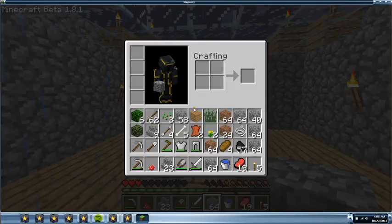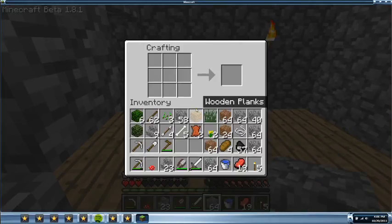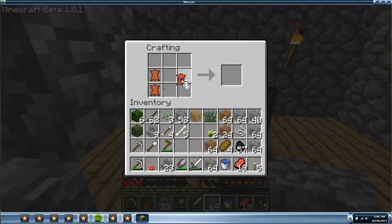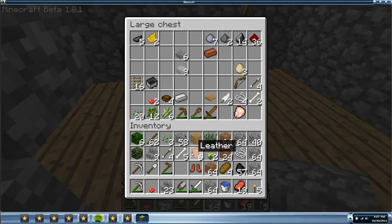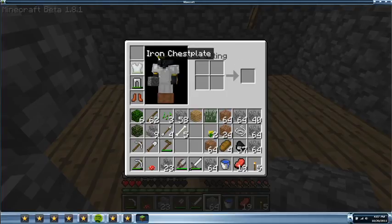Did I get more sand? I should have gotten more sand. I lost my boots, but I got enough. I'm gonna make my boots and then the leggings — or I don't have enough for that. I'm just gonna put that right back in there and put those on. I'm pretty stylish — I look kind of like a king or something.